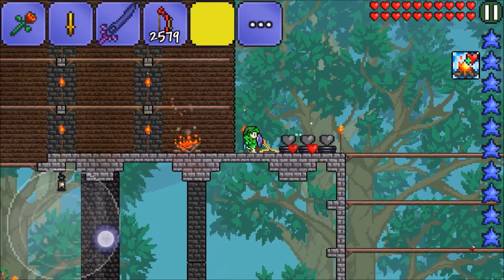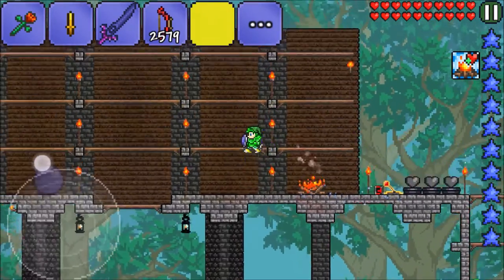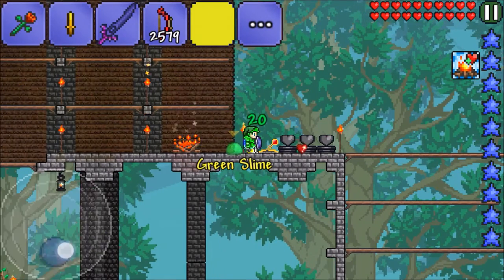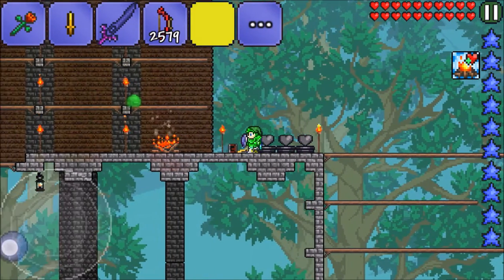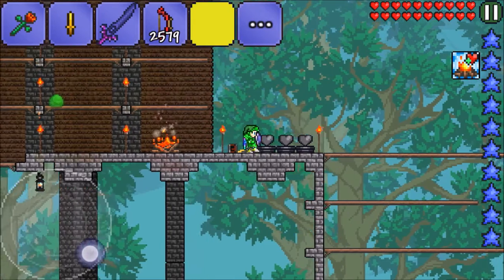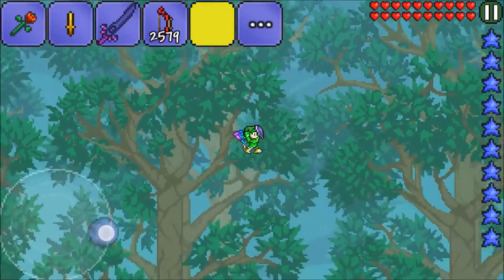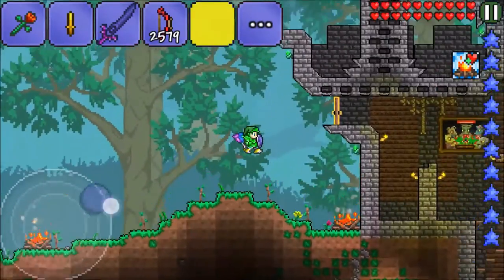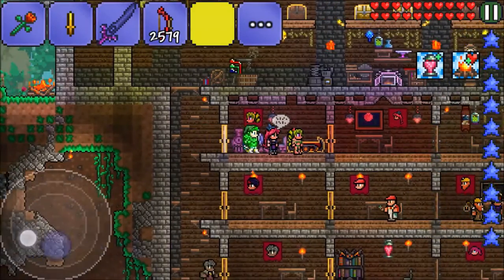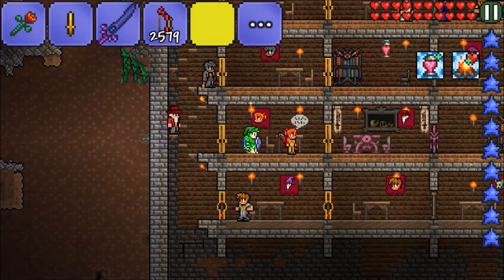Now every three seconds it'll drop hearts so we can be fighting over here. As we're fighting they'll accumulate, so if we get low on health we'll get a big health boost. It turns out it's a one-shot switch, so we need a different one — back to the Mechanic to buy a switch.